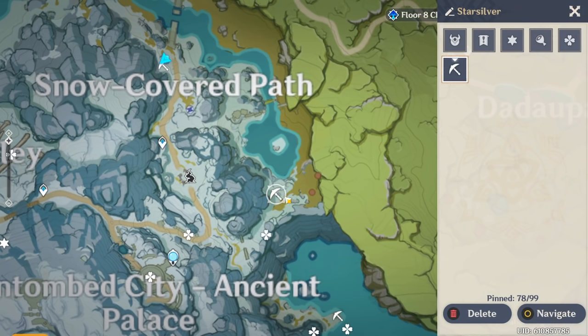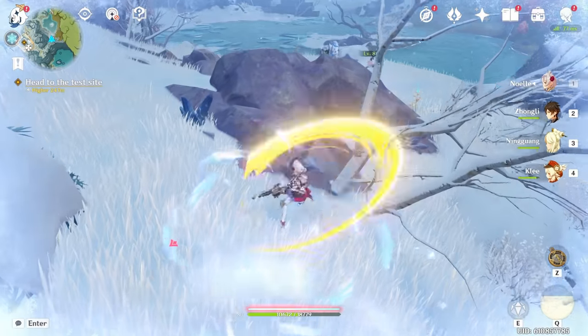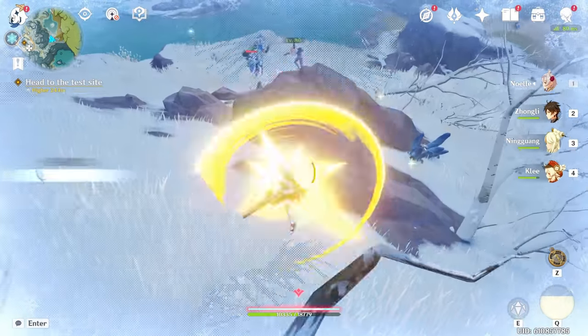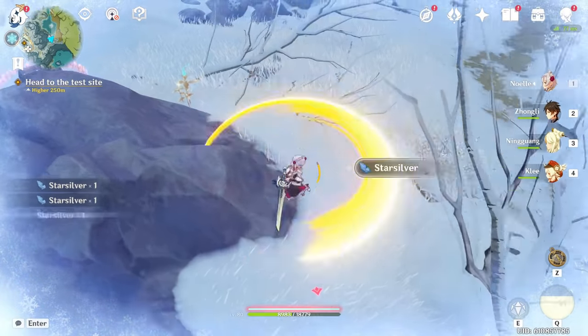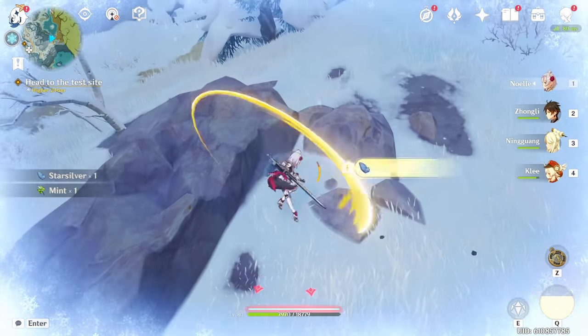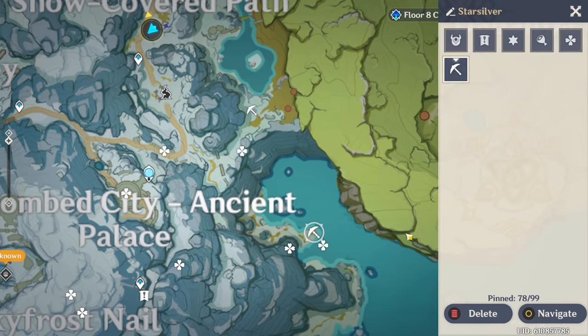The second location is down to the right on the map, just down here. If you glide down the cliff from the second location, you can get to the third location, which is right down here in this area.